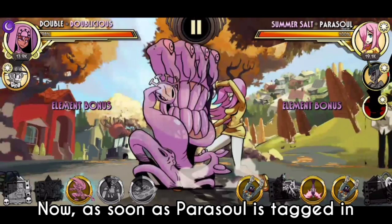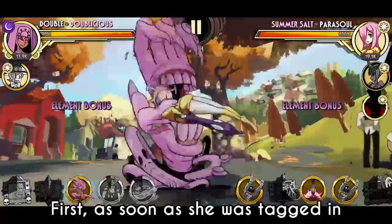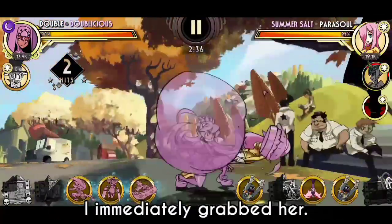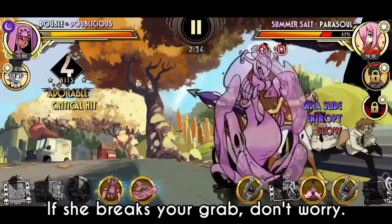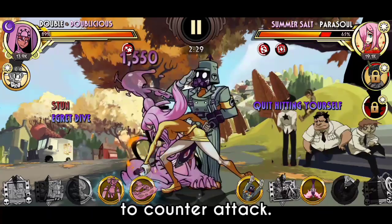As soon as Parasoul is tagged in, watch carefully on what to do next. First, as soon as she is tagged in, immediately grab her. If she breaks your grab, don't worry — just block and wait for an opportunity to counterattack.